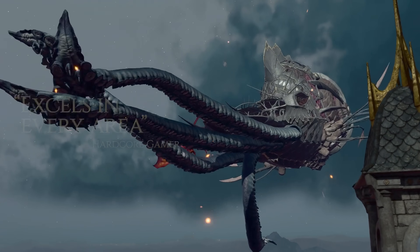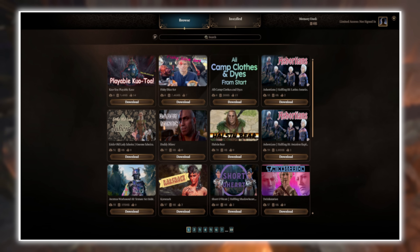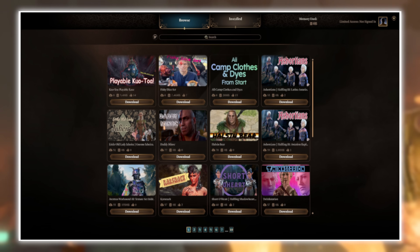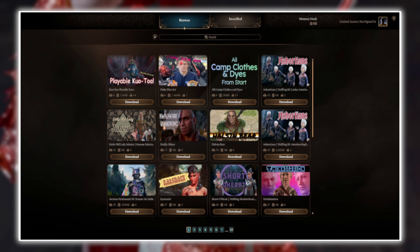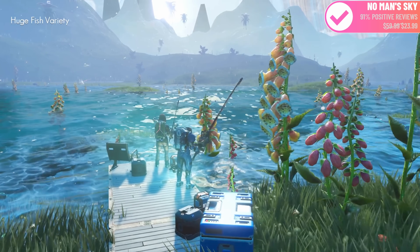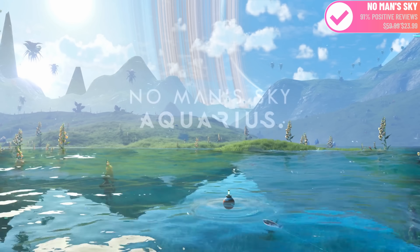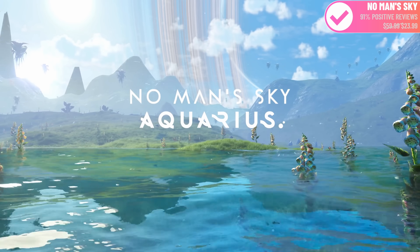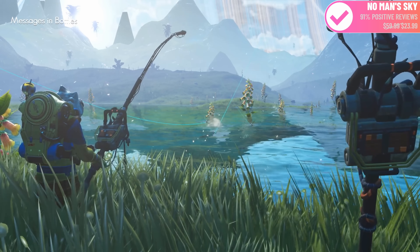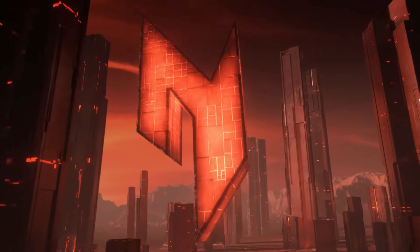Two more big updates to mention: Baldur's Gate 3 introduced official mod support via a mod manager and a brand new mod toolkit, allowing developers to upload creations and users to download and install mods easily. No Man's Sky launched their big Aquarius update, with the main addition being fishing — taking advantage of the new water physics and features added in the prior Worlds update.